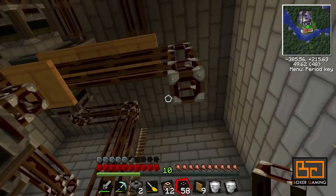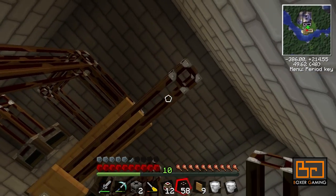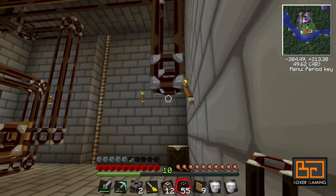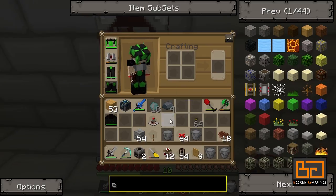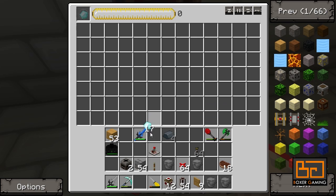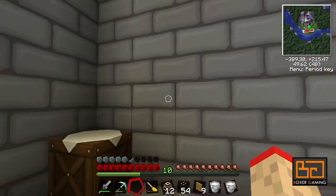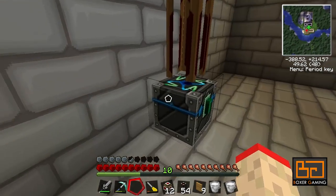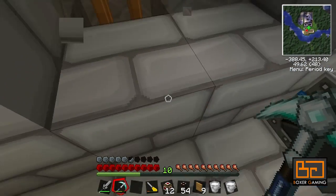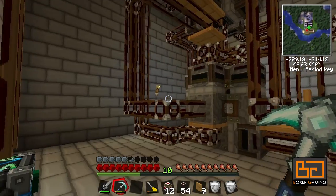Or maybe not actually. So put a condenser down — this condenser will be making diamonds. And then eventually we'll pump these diamonds out. We'll just pump these in there, up, and done.